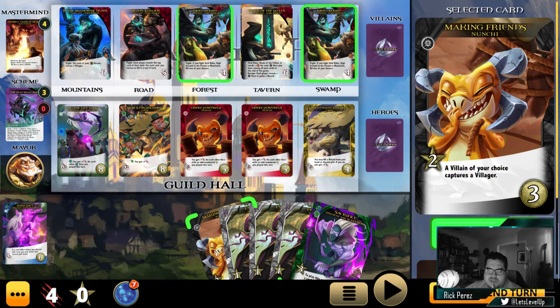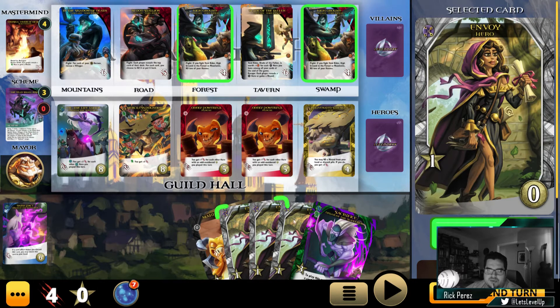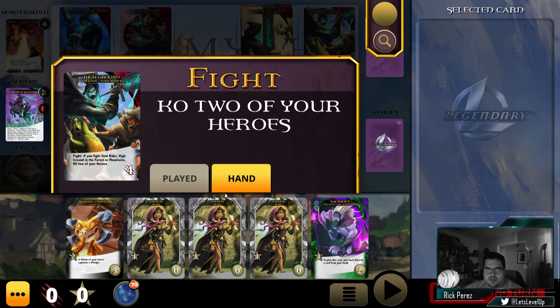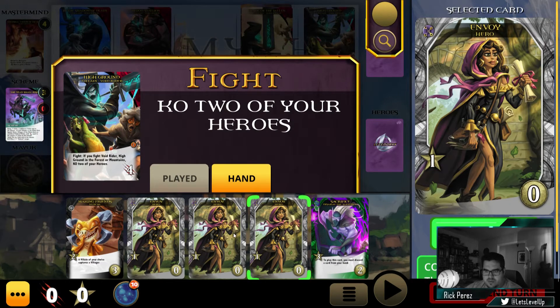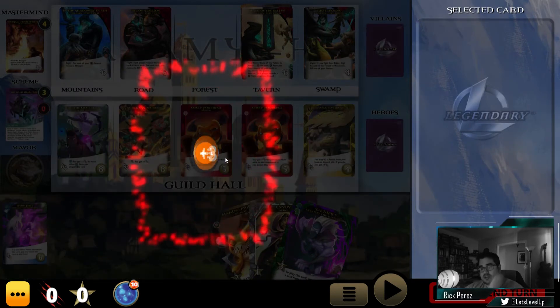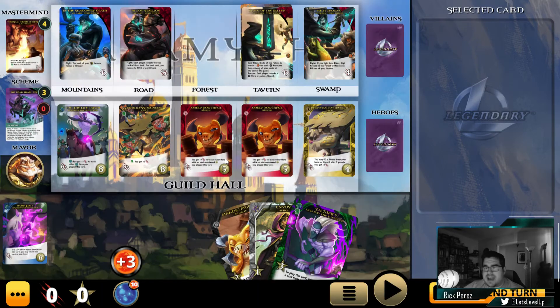That would still leave us three buy to get something. So let's fight him here, and we're going to KO her... and her. Now those two cards are permanently out of my deck. The good thing we can do with that is I don't have to worry about ever drawing those two cards again, so I have a better chance to draw some of the stuff I've bought.